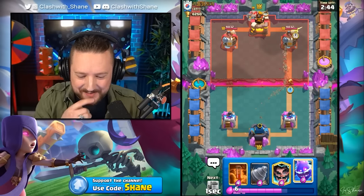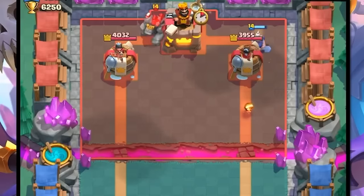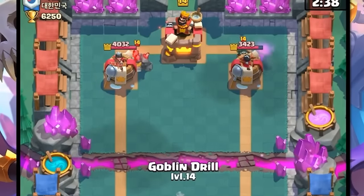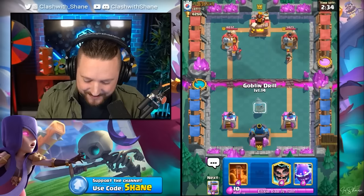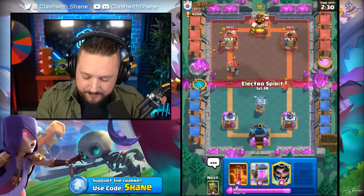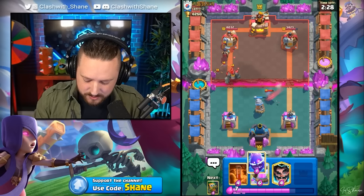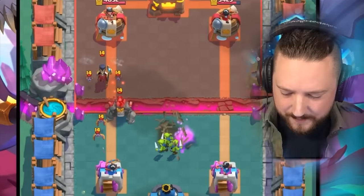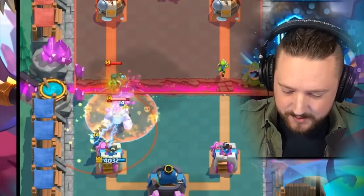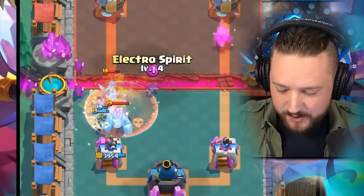Goal of Destruction - there's no way we defend a Golem. Golem right lane here with a Fire Spirit as well. I literally don't know what our plan is to deal with a Golem and a Bandit, but we will try. We will see, and we will achieve, my friends. Goblin Cage is out there - tanks that Bandit damage. We got a few Goblins spawning out from that. Let's go Poison here - this is literally our only hope, my friends. Poison is our only hope. Let's go Electro Wizard here, please.